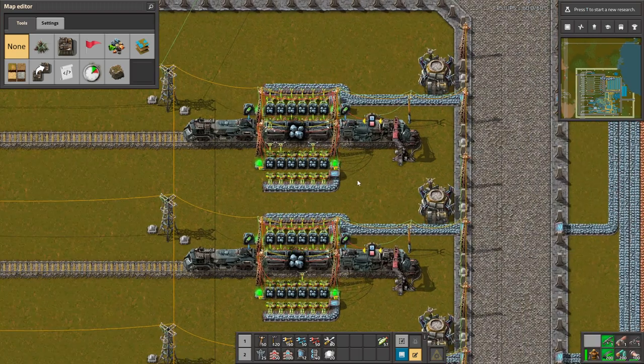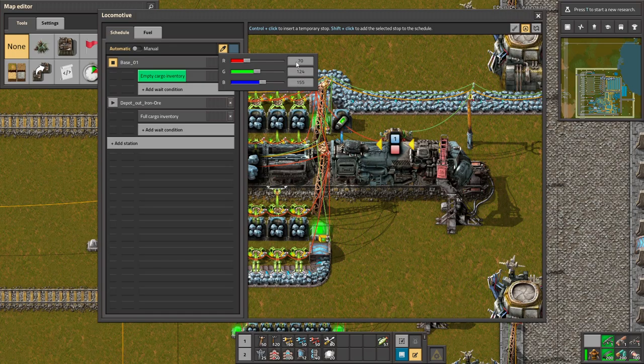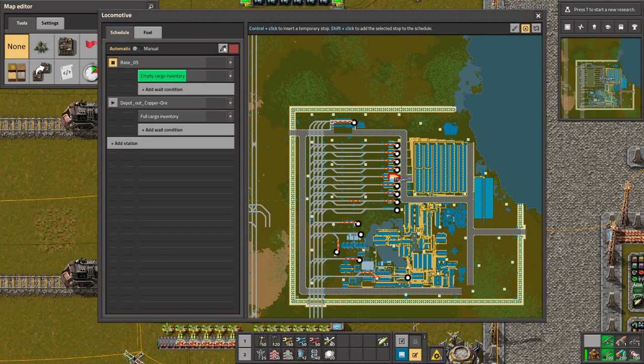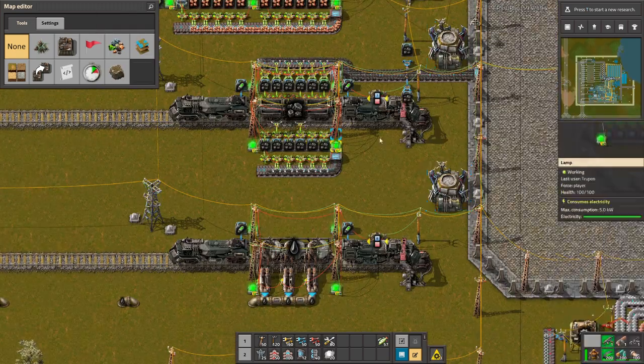For example, here is the outpost for the iron materials and the train has an iron-ish color. When you go to the copper outpost, the train is copper colored because it transports copper. There is also coal, and that train is black.